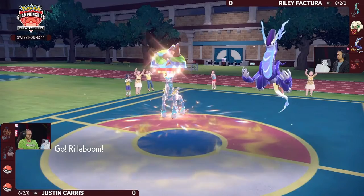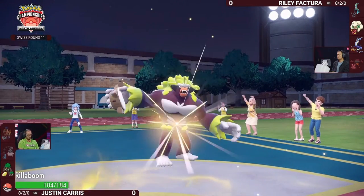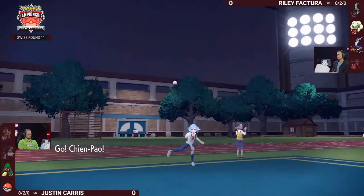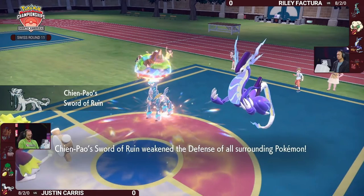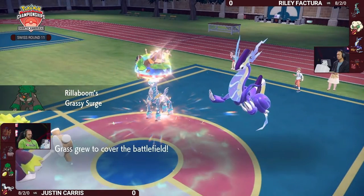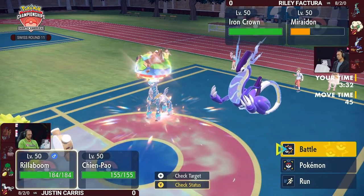That Ground Tera has been really cool — Steel and Psychic have a hard time hitting opposing Steel-types, and Ground gives you something to do that. It also scares away some Fire-types, and it allows you to Discharge next to your Iron Crown without worrying about damaging or paralyzing it — giving so much more flexibility on this Choice Specs Miraidon team.